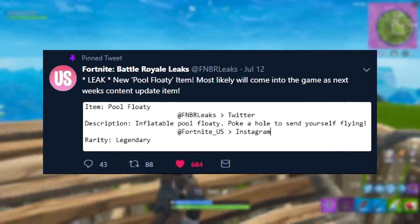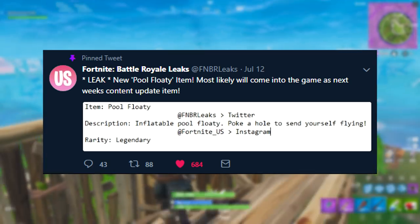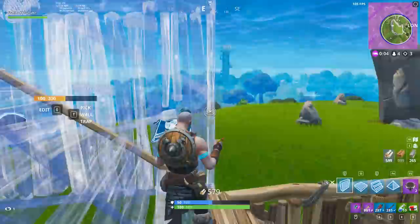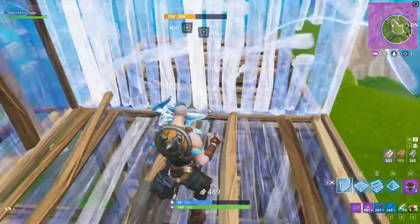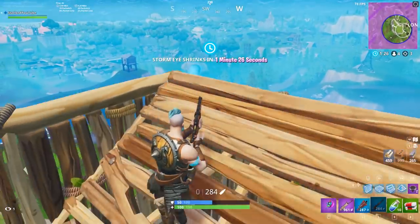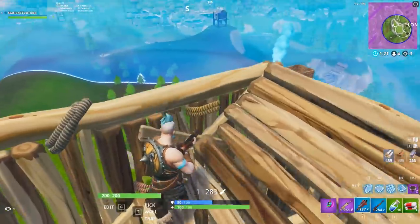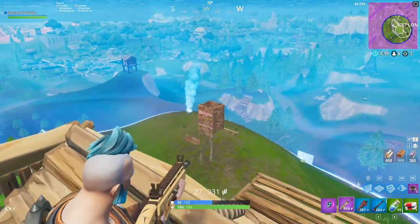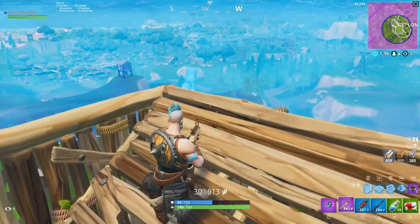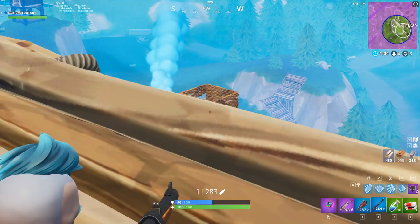Something like 'Paddle Pool' would be very basic but does what it says. As you can see in the description of this item: 'an inflatable pool floaty that you can poke a hole into to send yourself flying.' The rarity shown at the bottom is legendary. It's not only a water vehicle — it's actually something that will send you into the sky so you can drift along the waves of the ocean in the sky, which makes no sense but you get the gist.